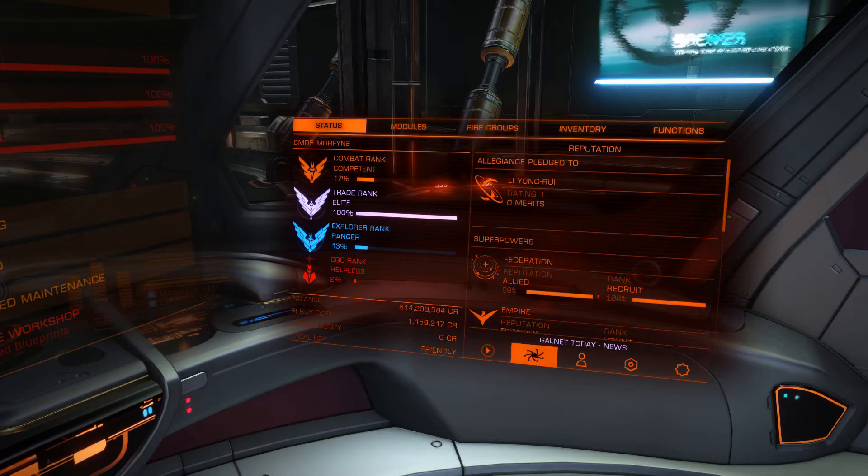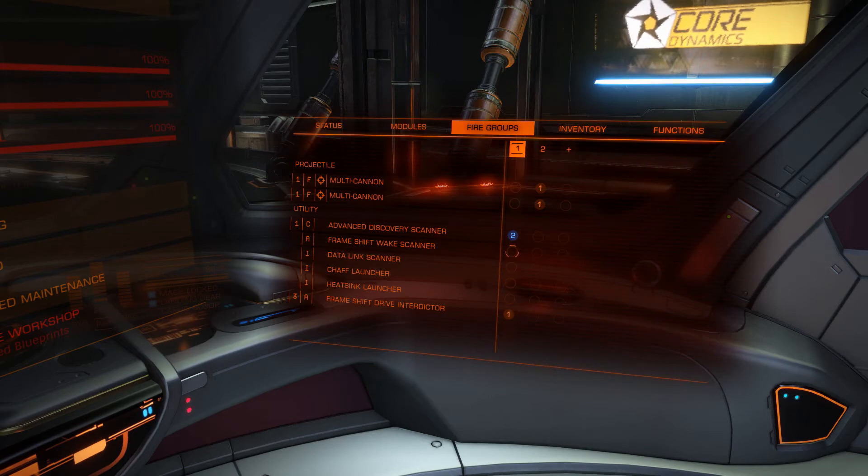Before you can use your frameshift wake scanner, you will need to assign it. Go to your fire groups and assign it.